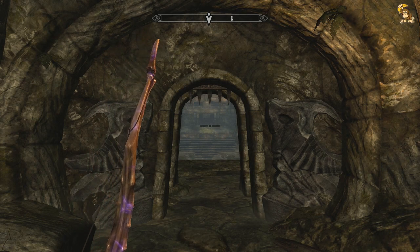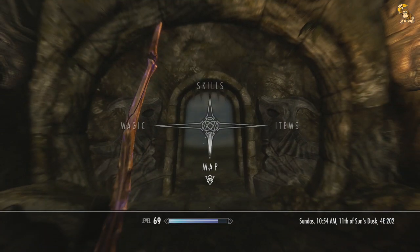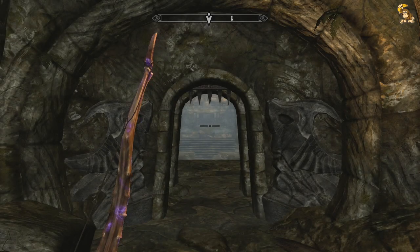Hi guys, Gunship here and welcome back to my legendary playthrough of Skyrim on the Xbox 360. We're currently in a place called Reachwater Rock and we're about to face off against the three Gauldur Brothers again. So let's do this.